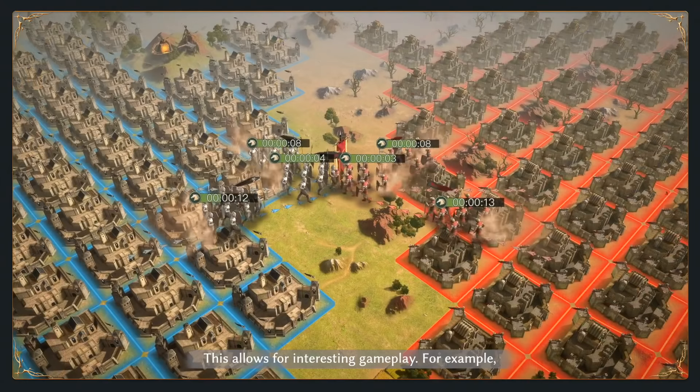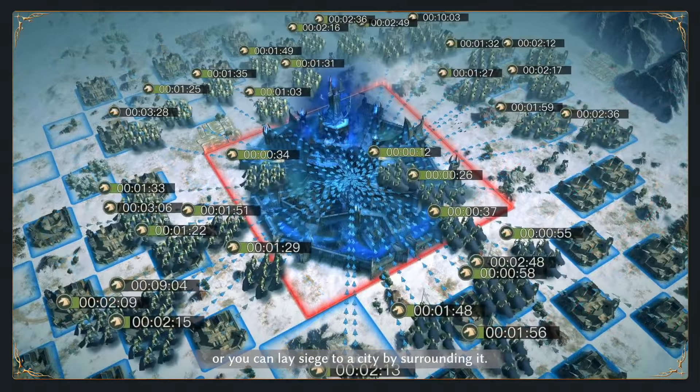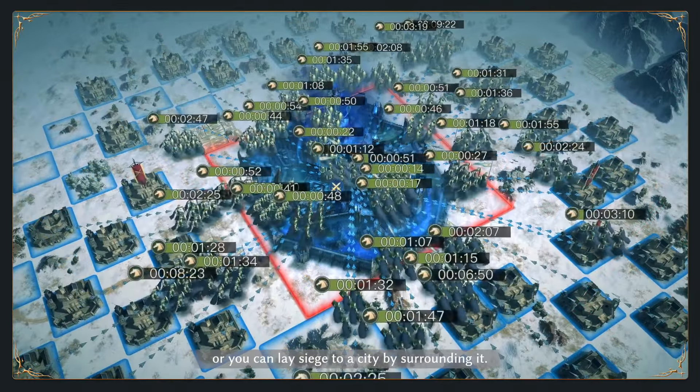This allows for interesting gameplay — for example, you can block the path of other players, or you can lay siege to a city by surrounding it.